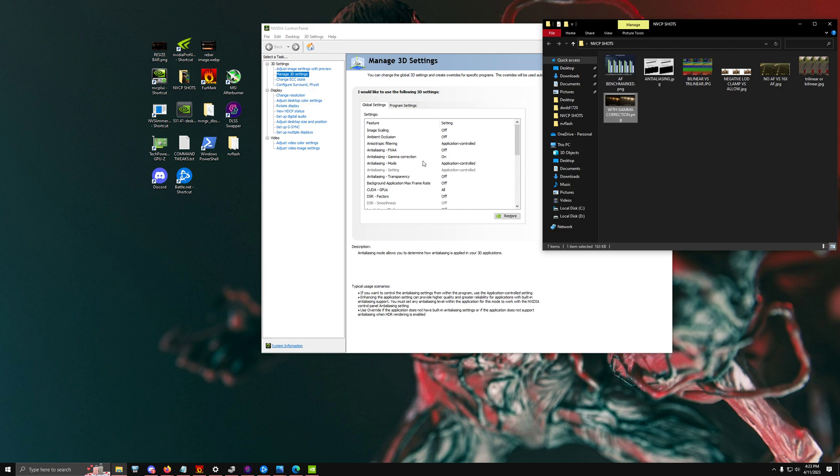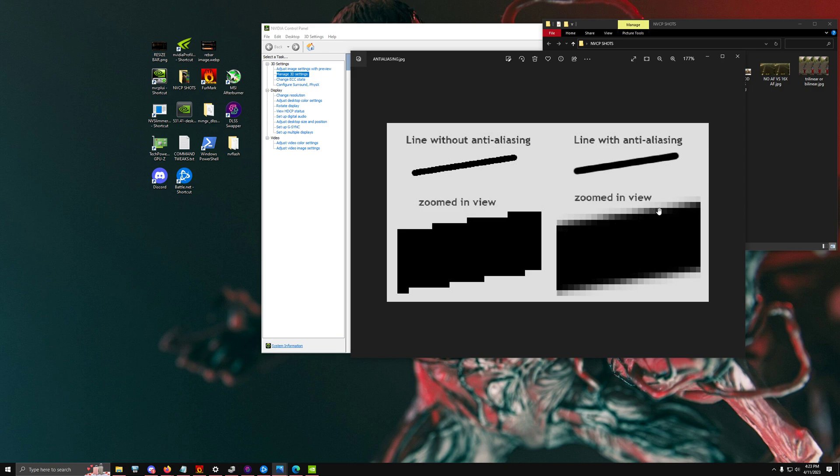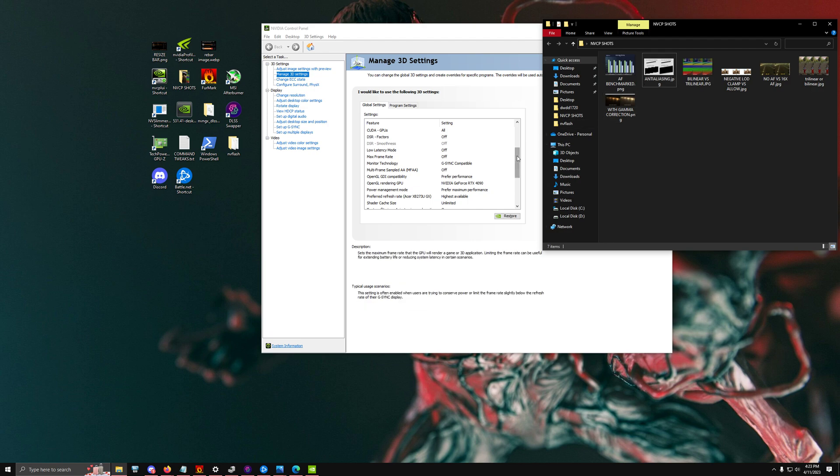For Anti-Aliasing mode — aliasing is the staircase effect you see on lines at a distance, giving a very pixelated choppy look. Anti-aliasing blends them together using surrounding pixels, which really improves things like power lines or thin surfaces. Some people are more sensitive to what they call 'jaggies.' I keep it set to Application Controlled because some games have much better anti-aliasing implementations than others, with varying performance costs.